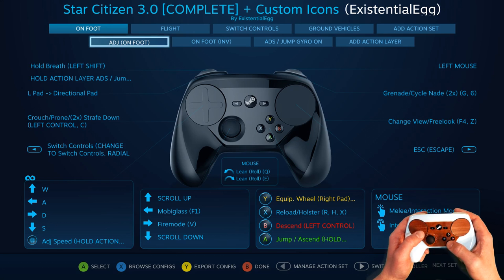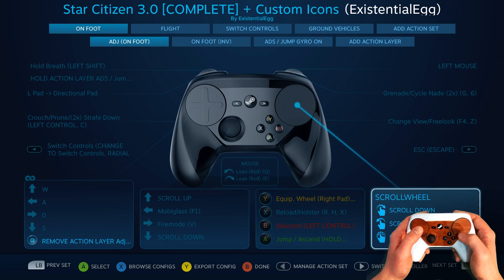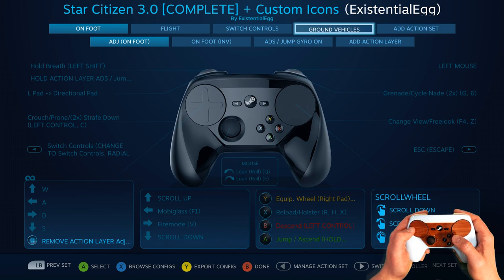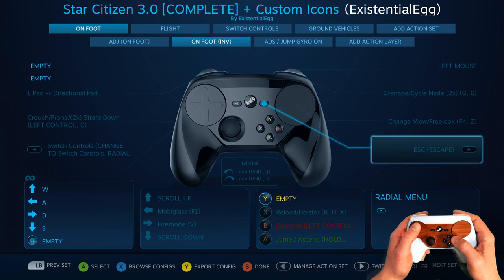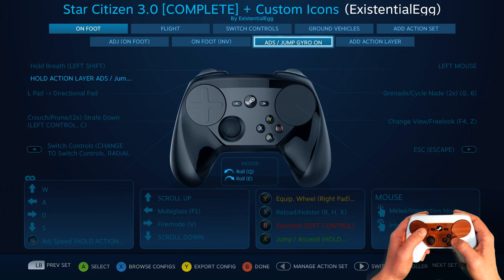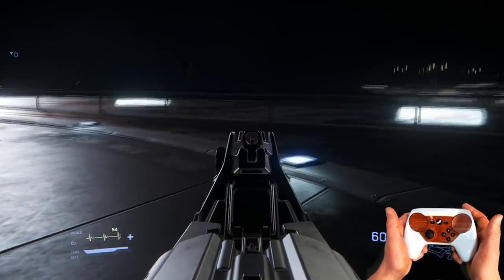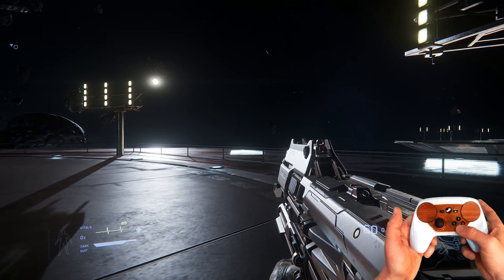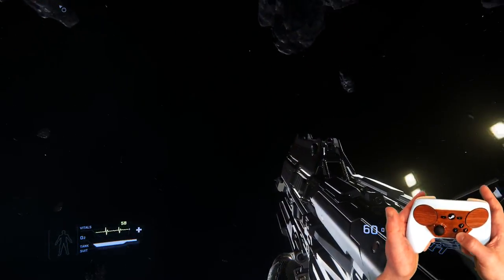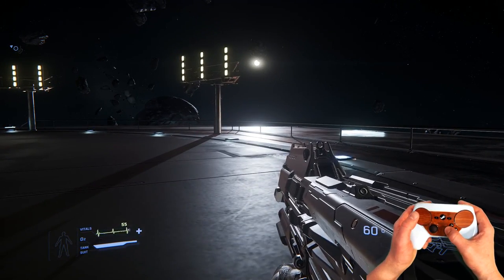When you hold in, you get adjustments on foot — really the only change there is a scroll wheel. I have gyro on with touch, but aim-down-sights gyro is always on. For EVA, hold in A like a jump — gyro is always on there too. X to reload, hold it to holster.